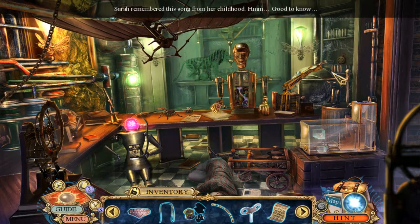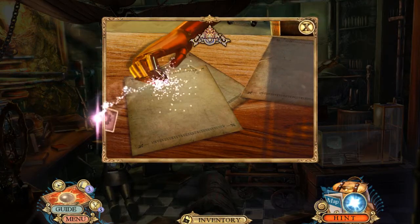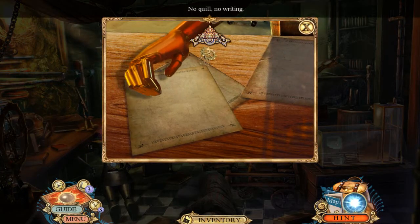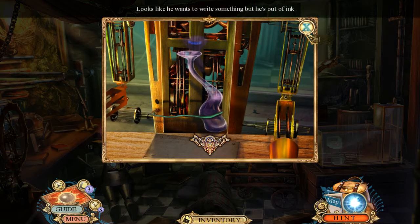Sarah's song — 23 out of 43. Ooh, hello help card. No quill for writing. Looks like he wants to write something but he's out of ink.